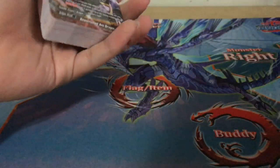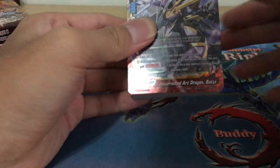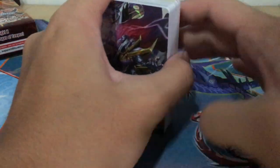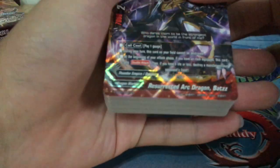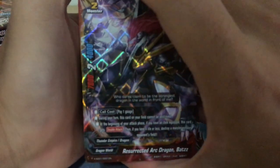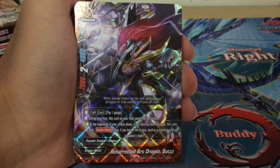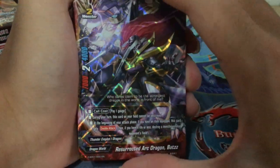Dragon Wall gets new support, also known as the Thunder Empire, which is the main character Gao Mikado's deck. And we have another start deck — Star Dragon Wall featuring Prism Dragon, which is the new Star Dragon Wall main character. Okay, let's get on with the deck itself.